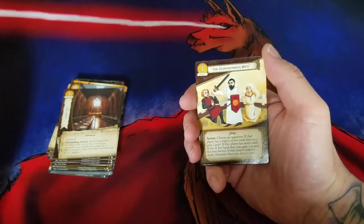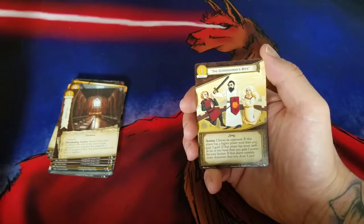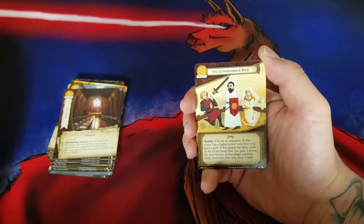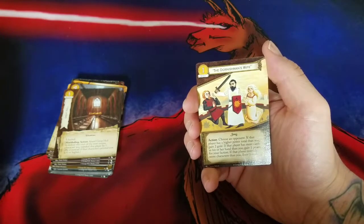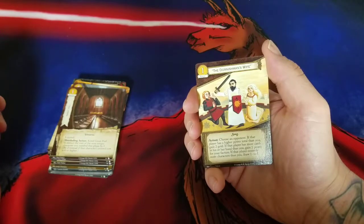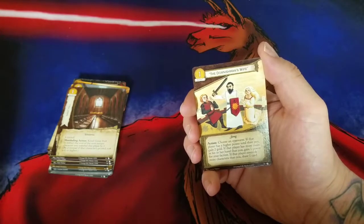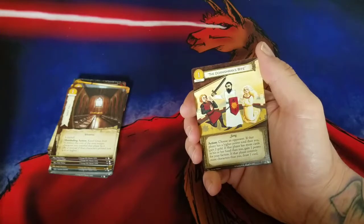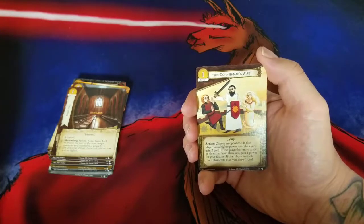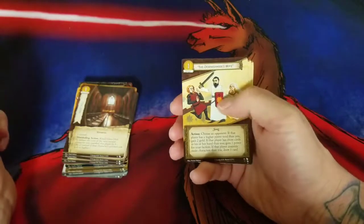Now we have a neutral event, one gold cost: The Dornishman's Wife — it's a Song. Choose an opponent. If that player has a higher power total than you, gain two gold. If that player has more cards in hand than you, gain one power for your faction. If that player controls more characters than you, draw one card. It's a card that does things — I'll try it in my decks to see if it has any value, but offhand I don't see it doing anything. I'm probably totally wrong on that, but that's how I feel. I love the art though — it's got this kind of tapestry-like feel to it and I love the flavor.